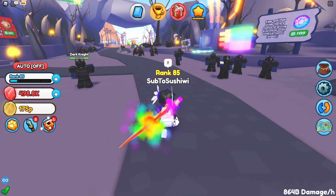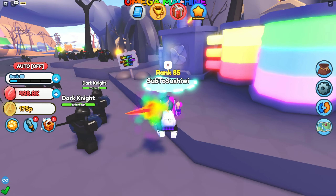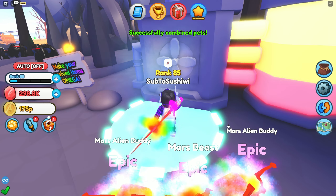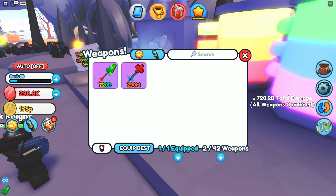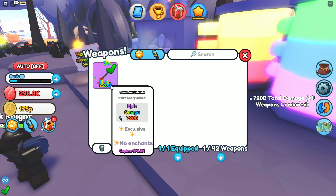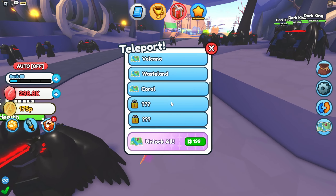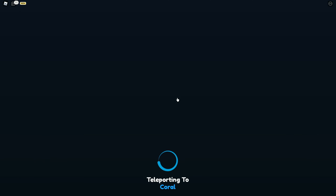This lobby is a little glitched — I can't enable my auto and sometimes when I teleport it brings me to a random place, which is annoying. Anyway, here we go — we can craft the final pet for the team, which gives us a really good team right now. And now the sword we have is 720 billion, which is absolutely wild. We're gonna teleport to coral next.